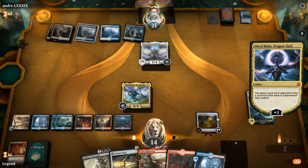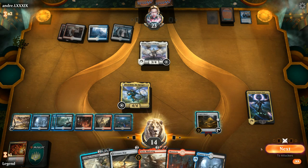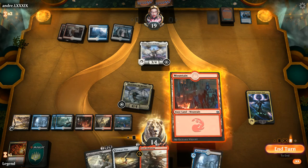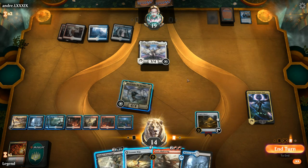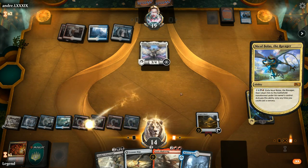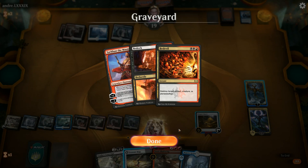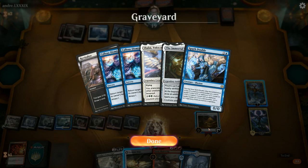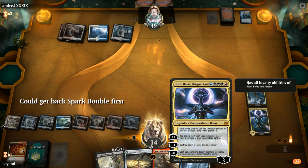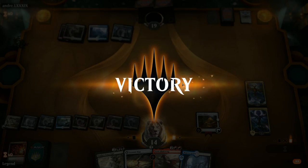We could also transform Nicol Bolas the Ravager — might actually be better than using Contempt here. Let's transform Nicol Bolas into a planeswalker. If our opponent has another Immortal Sun that could be bad, but I think this is fine. We could get back Sarkhan, though we're not dealing with Shalai — we'll just kill Shalai here with minus three. Now Nicol Bolas Dragon God can use Orzhov abilities so we can draw two cards instead of just one. Yeah, this game is over.